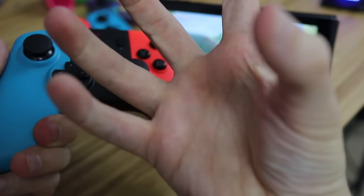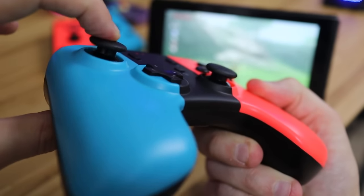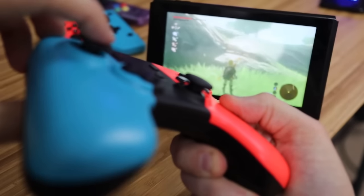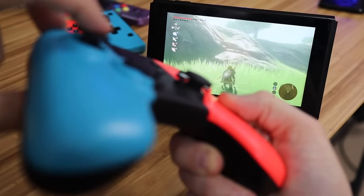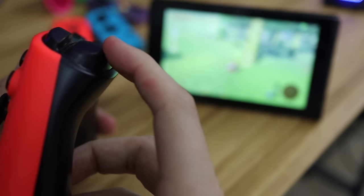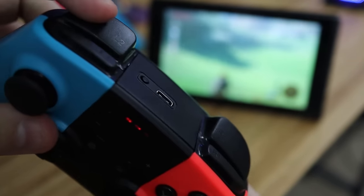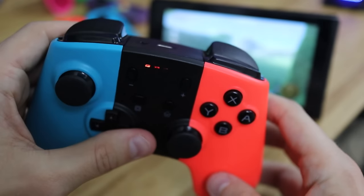The worst part of this controller? Listen to the sound it makes when you click in the thumbsticks — it is the loudest click I've ever heard on a controller. Could you imagine trying to quietly play your Switch in bed next to your partner at 2 a.m.? You'd better hope whatever game you're playing doesn't require clicking in the thumbsticks. I don't know why anyone would buy this thing other than for the laughs, which is exactly what I've done, so I shouldn't even be this angry.